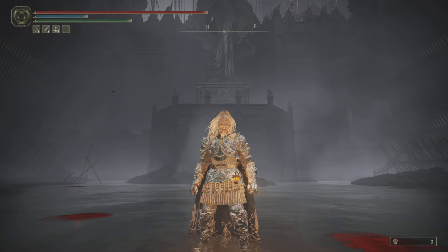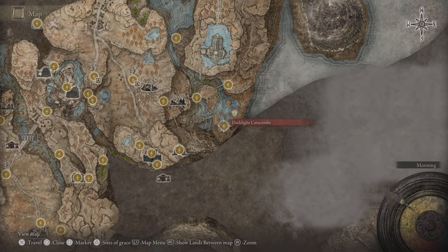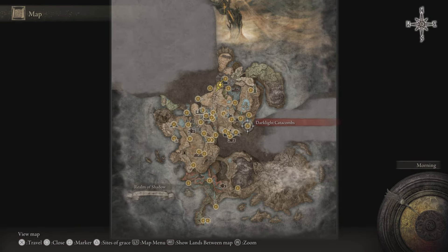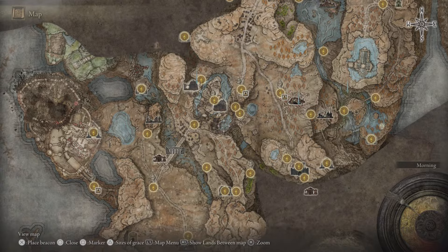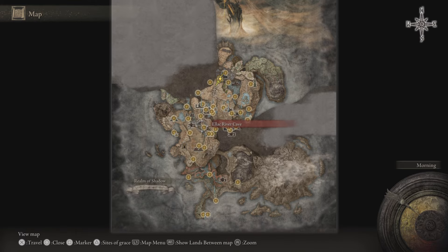So where will you get it? Well, you've got to come to the Dark Light Catacombs and you'll find it in the chest over here. Now how will you get to the Dark Light Catacombs? It is a bit of a process, so I'll be showing you and telling you some of it on the map, and the rest I'll show you on foot.